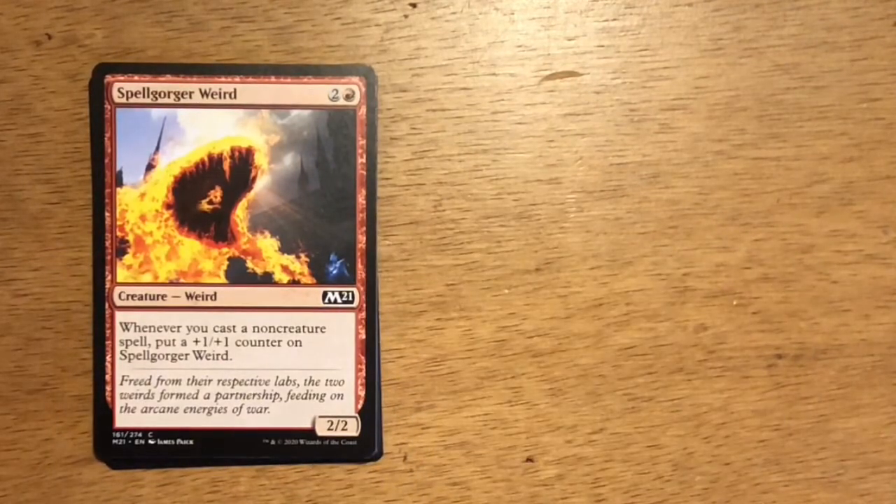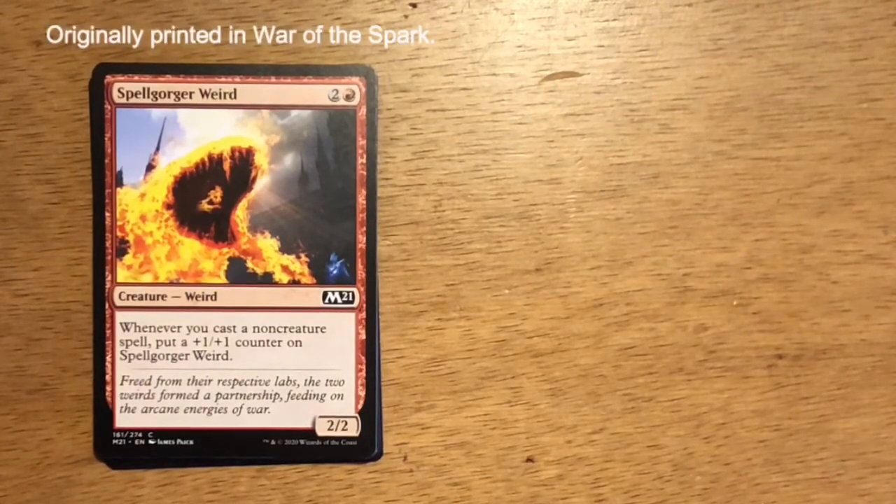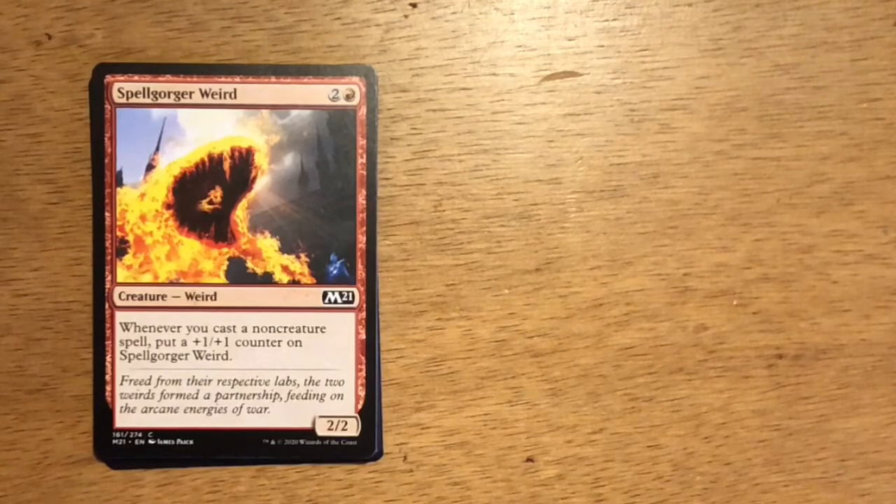First card out of the pack is Spellgorger Weird — three mana, two and a red. It's a 2/2. Whenever you cast a non-creature spell, put a +1/+1 counter on Spellgorger Weird. Playing a blue-red spells deck, Spellgorger Weird can get out of control. There are going to be plenty of instants and sorceries and other non-creature spells cast, so it's going to get big.